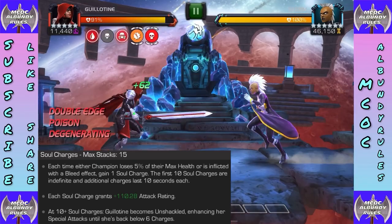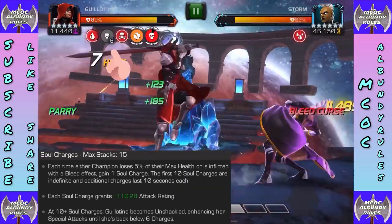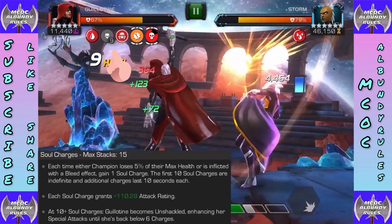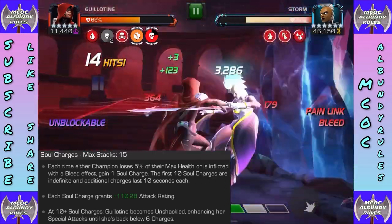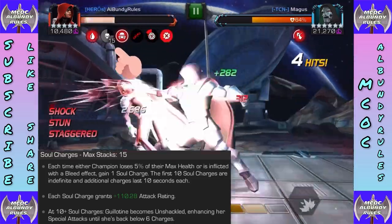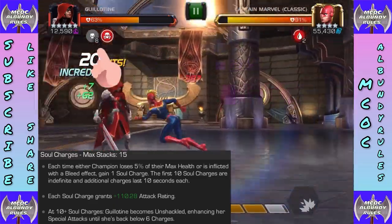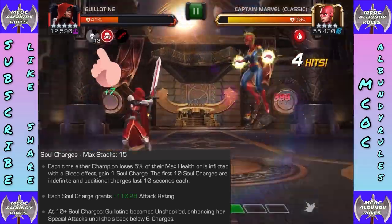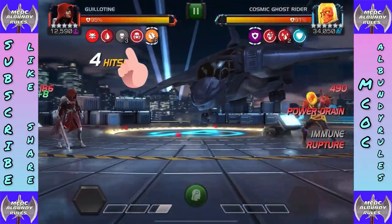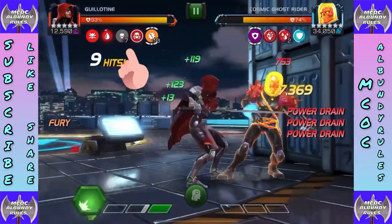Soul charges are a big part of her kit now, much different than before. Each time the champion loses five percent of their max health or is inflicted with a bleed effect, you gain a soul charge. The first ten are indefinite; after that there's a timer. Each soul grants attack rating — 110 based on sig — and at ten-plus souls Guillotine becomes unshackled, enhancing her special attacks with extra bonus effects.